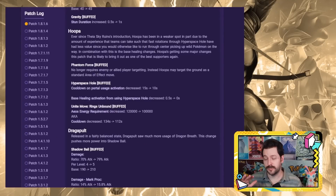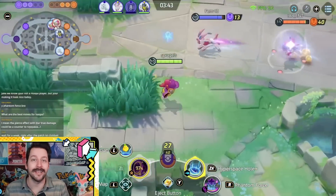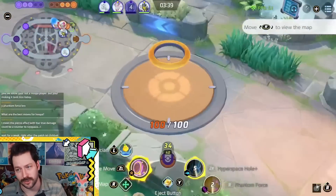For the next winner of this patch, let's talk about Hoopa, who may have won this patch greater than any Pokemon can win a patch. Phantom Force got buffed — you no longer need an ally or an enemy to target the move. It's completely game-changing. The mobility you now have with Hoopa, the ability to juke opponents, is disgusting. Hoopa is back, just so you know.